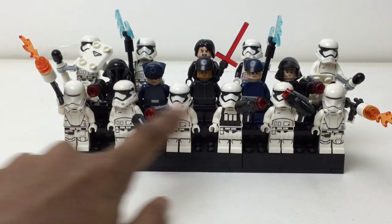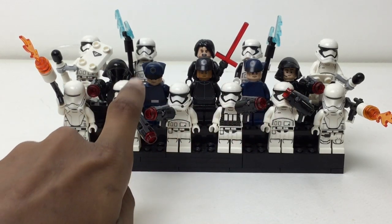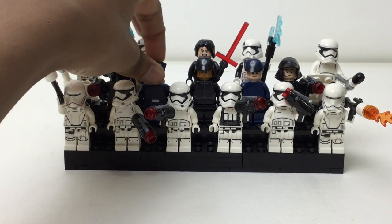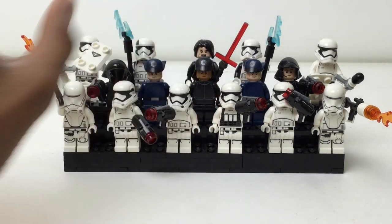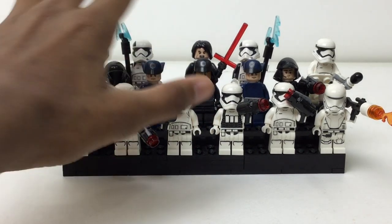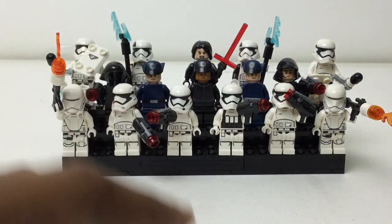In the back we move on to the kind of generals. We got these two guys with those nice looking helmets. I really like the blue guys right here, these First Order officers. And then this guy in black, also from the battle pack.